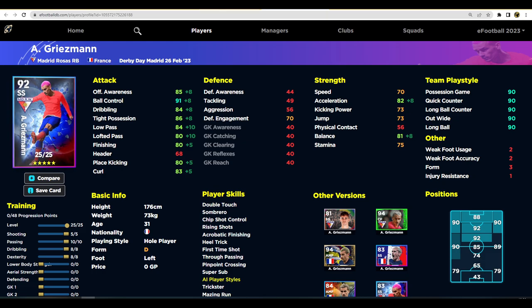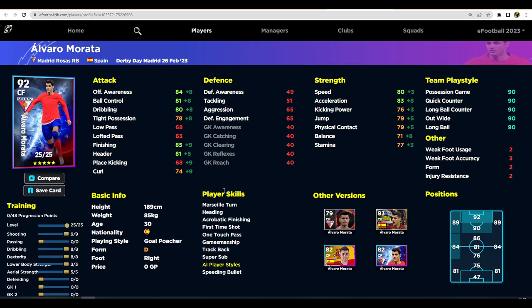The second build is more balanced. Even though this version is 92 overall versus 93, I actually think this balanced version is better across the board. You've still got 80 finishing and 83 curl — we've put 5 into shooting instead of 10. Balance, acceleration, and defensive awareness are higher, and it's all about ball control and passing. We want him in an AMF role just behind two strikers or a front three, playing little triangles. He's got first time shot, true passing, double touch, heel trick, and the super sub skill.